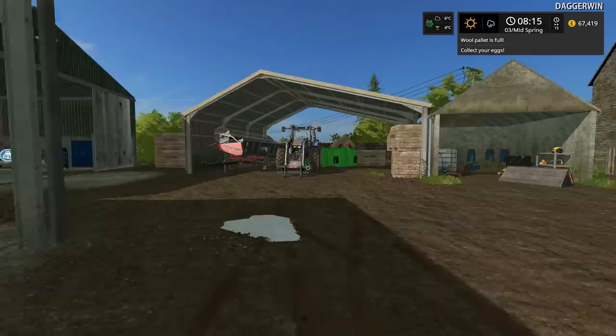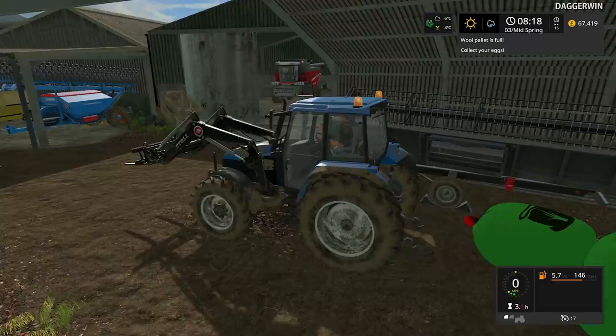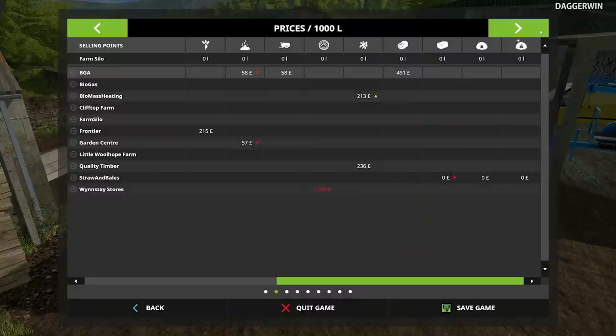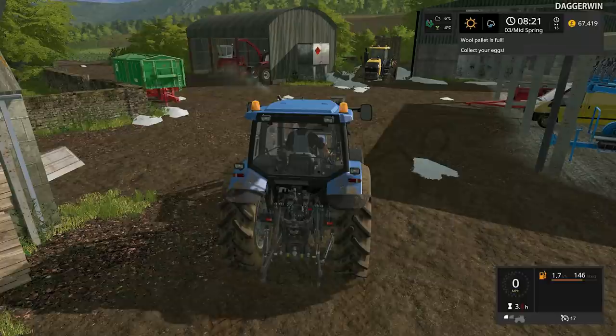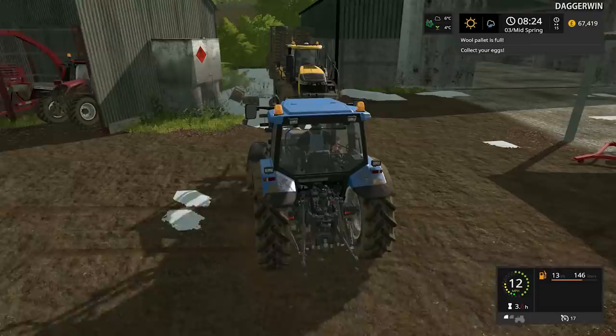We're going to need this tractor and I think our trailer is actually still dumped on the track going up to the sheep farm. We should be able to use it and hopefully sell the wool pallet. The price isn't the best — it's the Windstay store and it's currently red so it can get much better. One thing which might be a good idea is to hold off — if you look at the forecast it's going to rain, so we could make the most of the weather first and then when it starts to rain go and transport the pallet over.